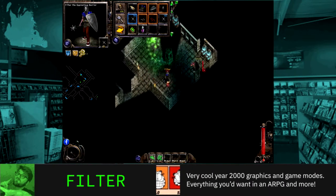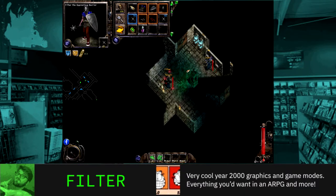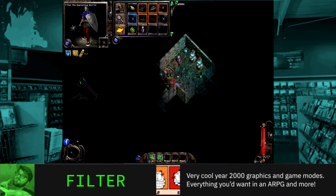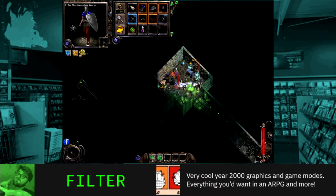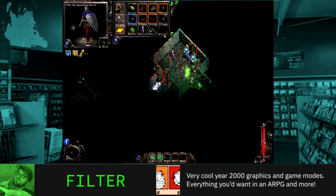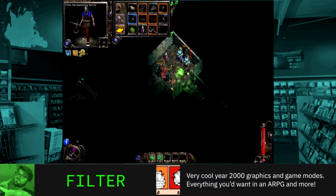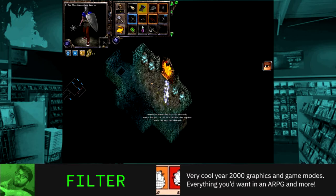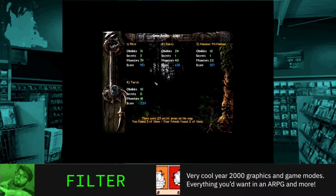Yeah, this is one I never even heard about when it was new, but I'm really glad I checked it out. I give it 4.5 Garfields out of five. It's got that year 2000 look — crisp sprite graphics. It really looks like a Westwood game; when I think of the look of Command and Conquer, it's definitely got that thing going on. The controls are quite different from other point-and-click action RPGs, but I like it. You've got an inertia with your character when they're running around. I could see this working really well on a controller if it had gotten a console port.